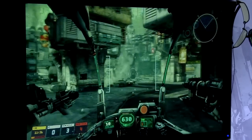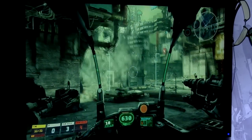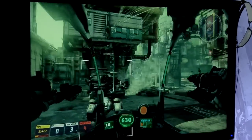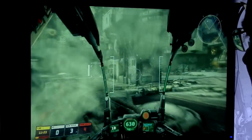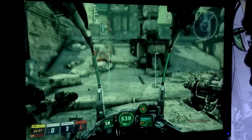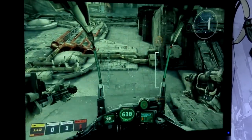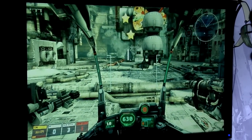We also have an EMP blast that'll temporarily disable any mech that you hit with it. And then we also have a hologram that you can drop — it drops a decoy out there that looks just like you and moves along with you to hopefully draw enemies out of the way. We have a boosting feature: you can jump in the air, boost forward, do quick dodges to the left or right, and you can also do a quick 180 spin so you can get people who are coming up at you from behind.